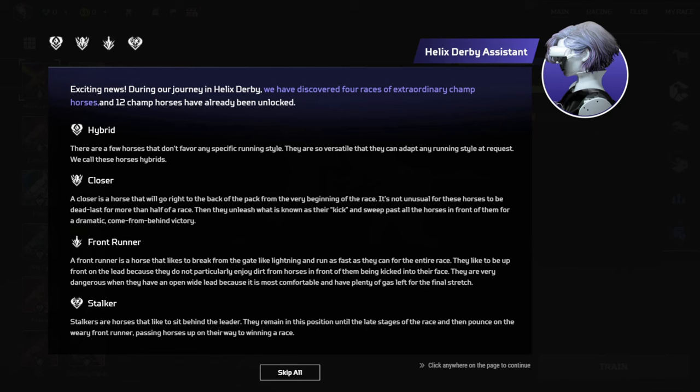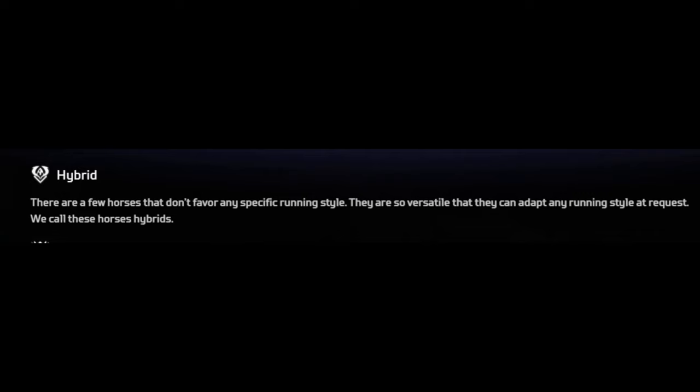Claim. Exciting news. During our journey in Helix Derby, we have discovered four races of extraordinary horses, and 12 horses have already been unlocked. Hybrid: there are a few horses that don't favor any specific running style. They are so versatile that they can adapt any running style at request — we call these horses hybrids. A closer is a horse that will go right to the back of the pack from the very beginning of the race. It's not unusual for these horses to be dead last for more than half the race. Then they unleash their kick and sweep past all of the horses in front of them for a dramatic come-from-behind victory — a.k.a. Secretariat.